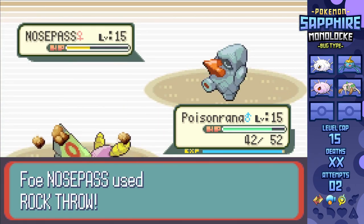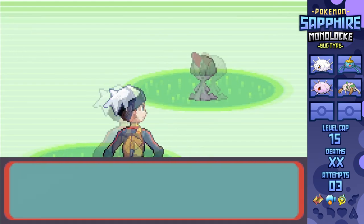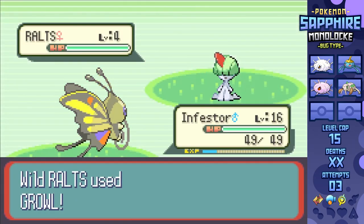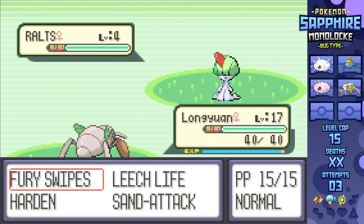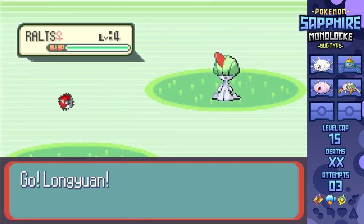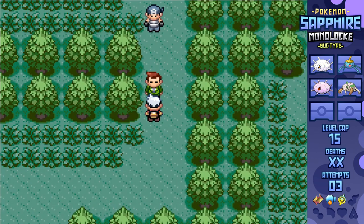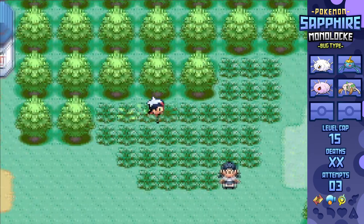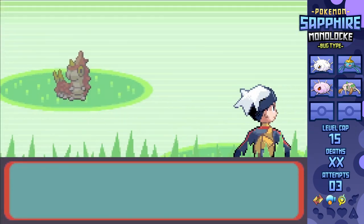After a second failed attempt due to getting poor luck in terms of crits and Sand Attack, on the third attempt I decided to do 252 HP and Special Defense EVs on Dustox, 252 Special Attack and Speed on Surskit, 252 Special Attack and Speed on Beautifly, and 252 Attack and Speed on Nincada. I was actually able to achieve a boatload of this before the first gym, just switch-training them on level 4 Ralts on Route 102, giving them 20 EXP each every fight, and giving them enough EXP to safely get through the two required fights before Rustboro. Note that they only give a stat point per four EVs but we're giving them 510 instead of 508 - so yeah, math.